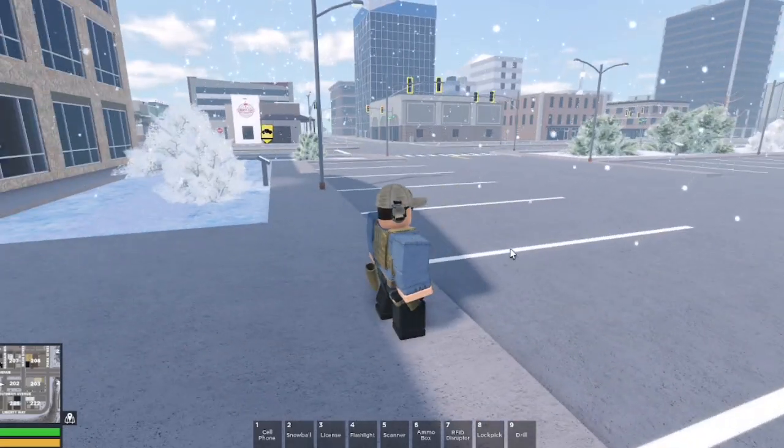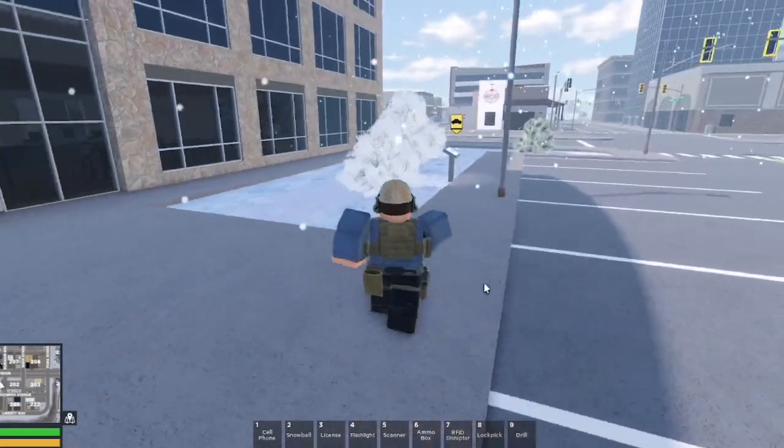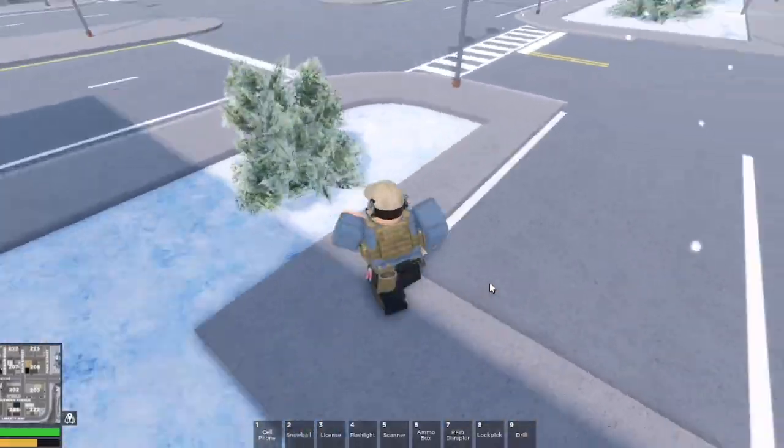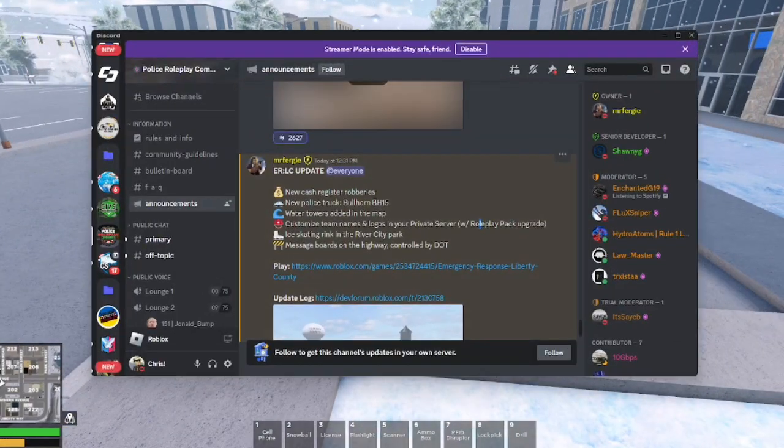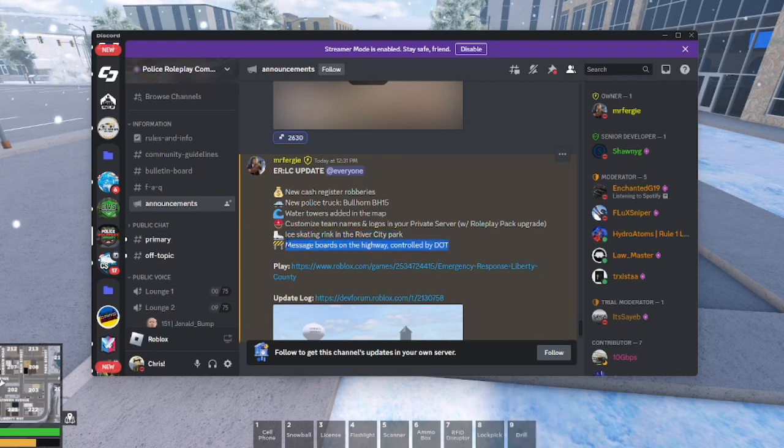What's going on everybody? It is XR2Blue here, back with another video. Today we are going to be checking out the new Emergency Response Liberty County update. If we look in their Discord, we can see that there's a new update and they added cash register robberies, a new police truck, water towers added in the map. You can now customize team names and logos in your private server with the roleplay pack upgrade. There's now an ice skating ring in the River City Park, and message boards on the highway controlled by DOT.